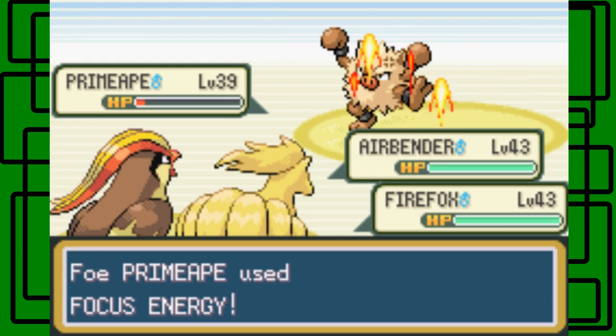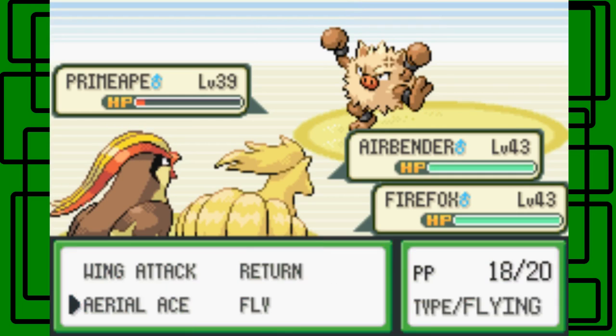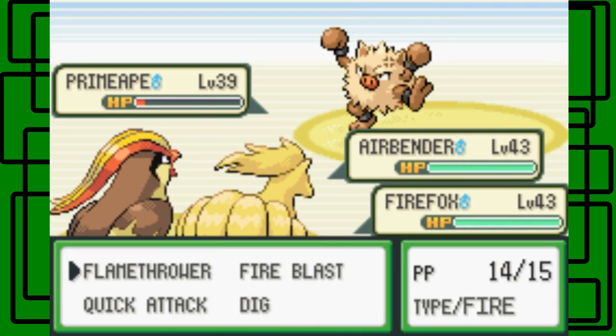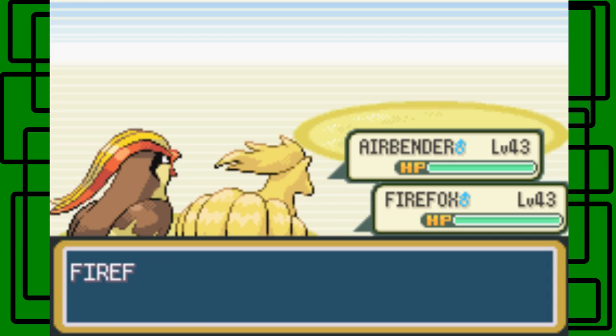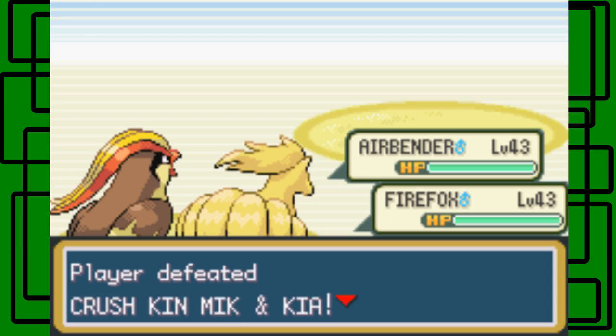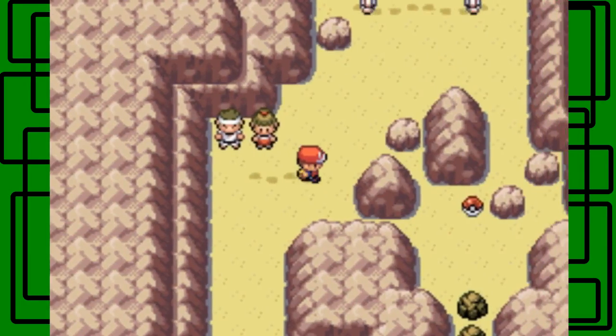The Primeape used Focus Energy to raise its chance of getting a critical hit. Let's go for Wing Attack and Quick Attack. There we go, nice. Thanks for the $18. I appreciate it.